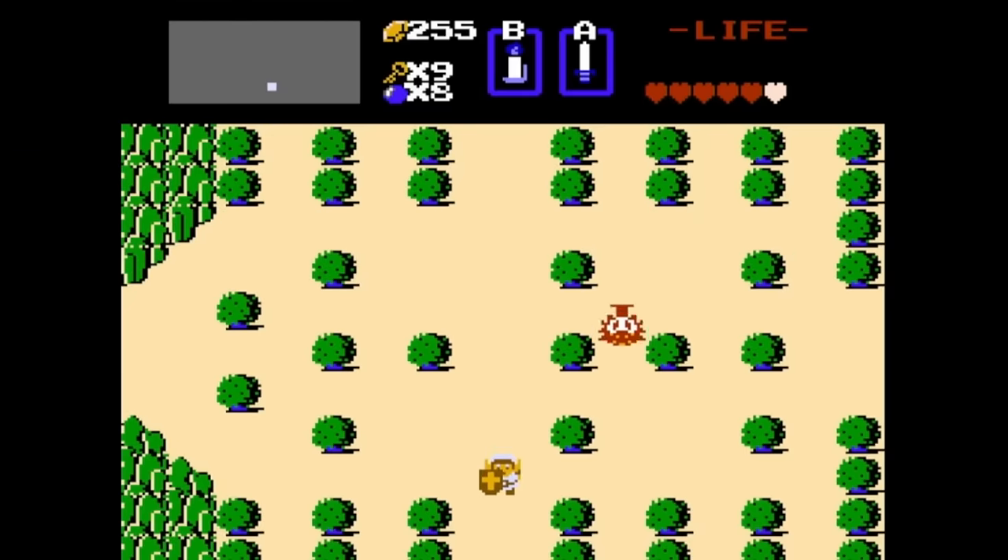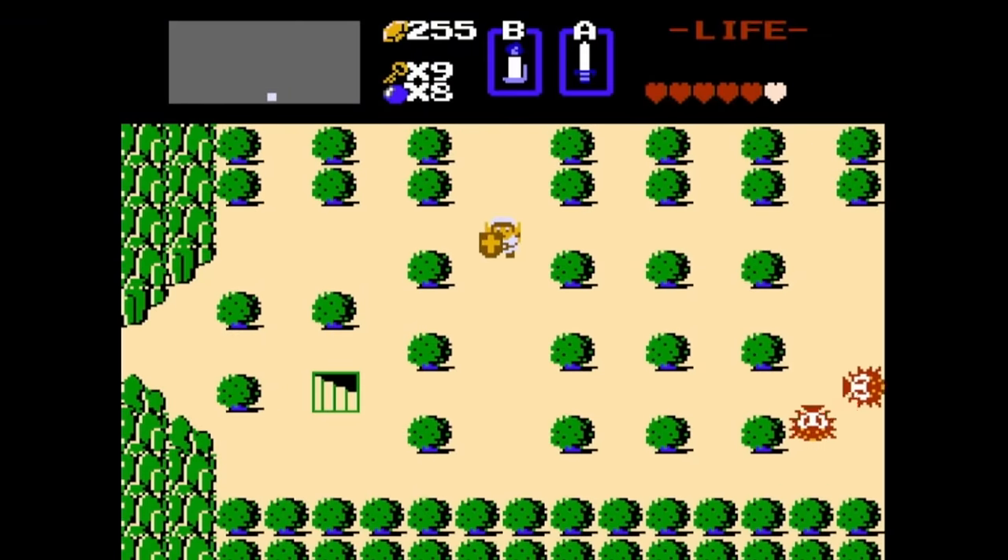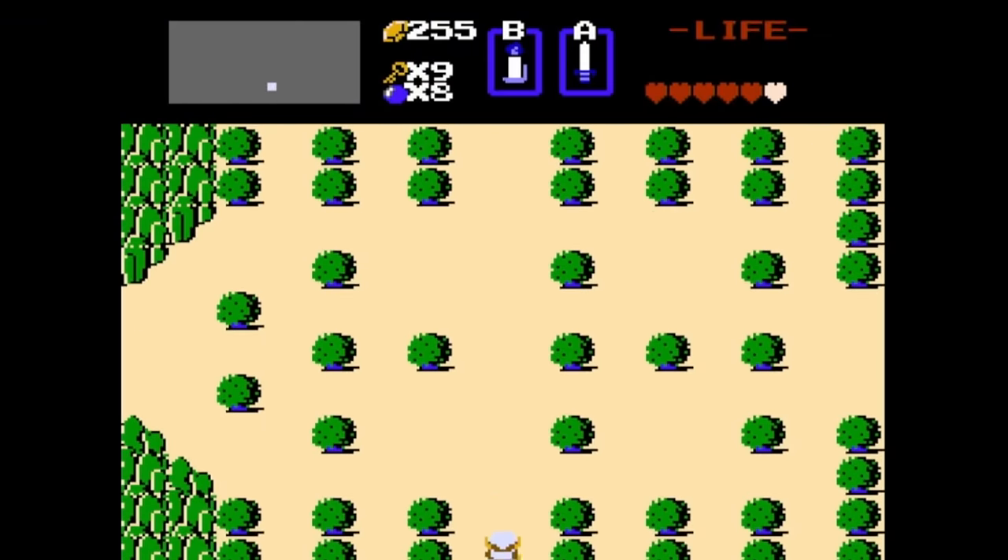If you kill all but one of the enemies on the screen, the enemies will not respawn when you leave that screen, making it a lot easier to travel around the overworld. But if you go into a cave or a dungeon, this voids it, making all of the respawns happen.